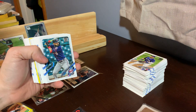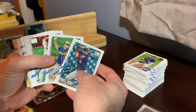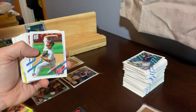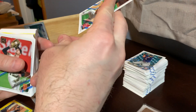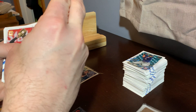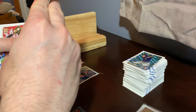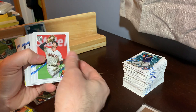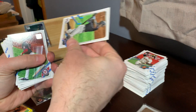Final box: we start with Marwin Gonzalez Twins, Brandon Woodruff Brewers, then a Cody Whitley Cardinals rookie. Mike Yastrzemski Giants, Jesus Sanchez Marlins rookie — definitely a lot of rookies in these hanger boxes. Patrick Corbin Nationals, Tony Kemp A's, Jay Bruce Phillies, Eric Saugard Brewers, Malik Smith Mariners, Rangers team card, Joey Wendell Rays, Humberto Mea rookie Diamondbacks.